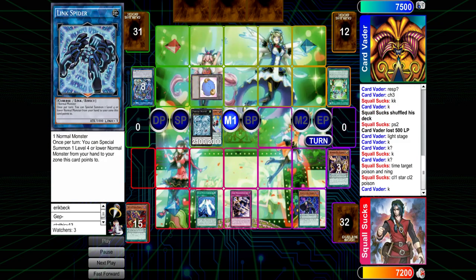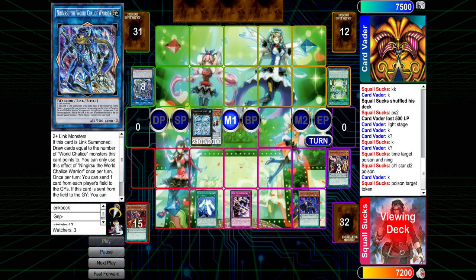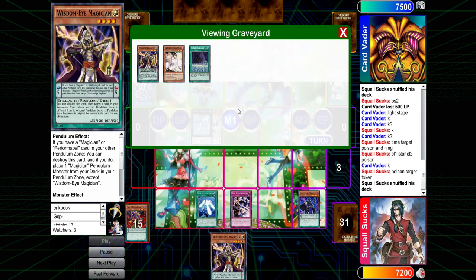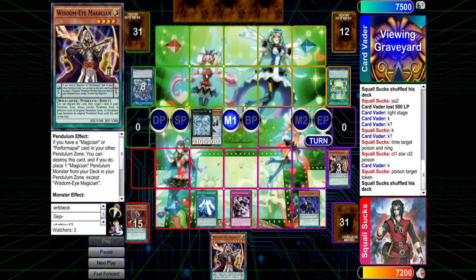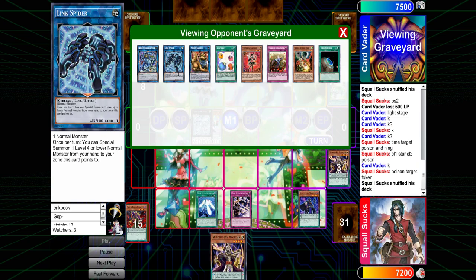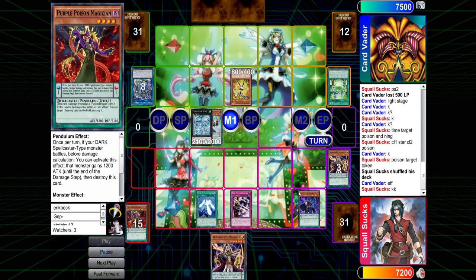Is there any point where maybe he should have activated Pendulum Graph before he made Ningirisu? Probably not — I don't think it's really worthwhile. I'm trying to figure out if it's worthwhile keeping the purple poison. I'm trying to figure out if there's anything the other guy can do. Maybe there's a rank three play with a Link Spider, but it probably doesn't seem very good. There might be some cool link plays he can do, but I feel like there's maybe an argument to keeping the purple poison — it's generally one of the higher value ones.